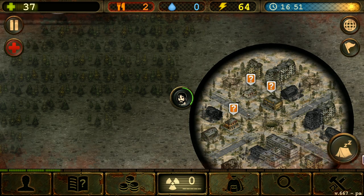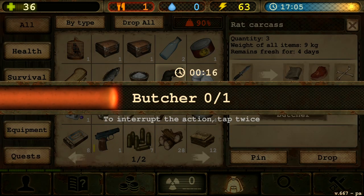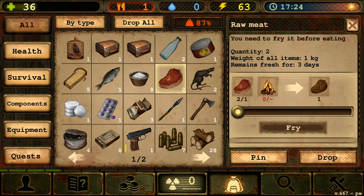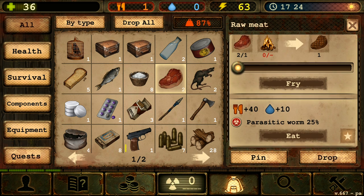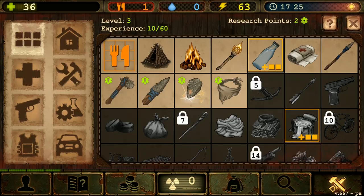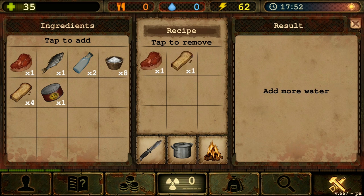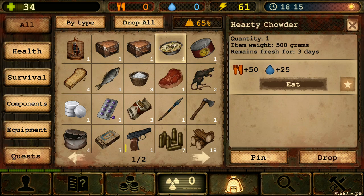Tip number three: always, always cook your food. Once you kill a rat, you can butcher it and cook the raw meat. Do not eat raw meat — you might get diseases or parasites. You don't have to worry much about food because there are always animals in the wasteland. Hunt them, butcher them, make a campfire, and cook your food. The main ingredients you need are just meat and water, and you get a hearty meal that's much better than eating it raw.